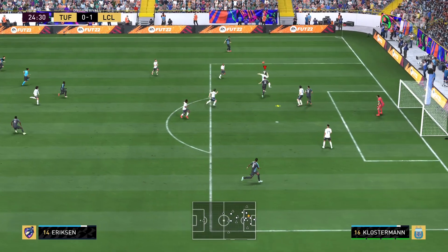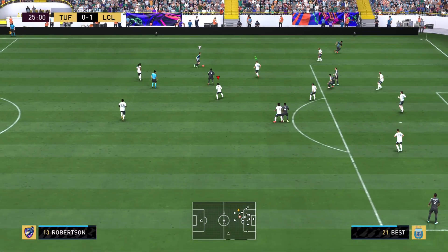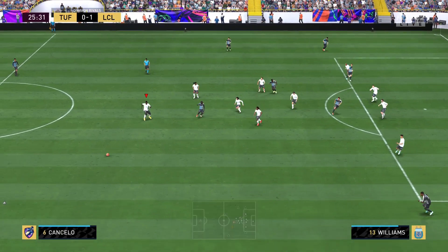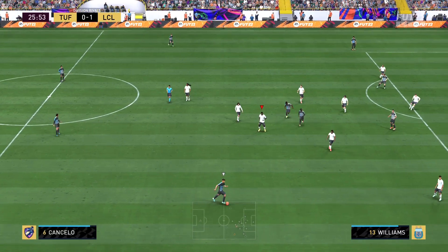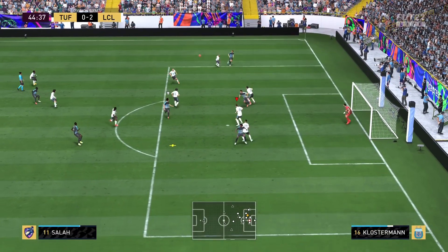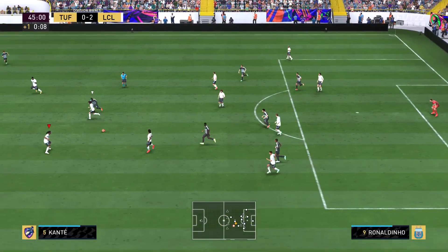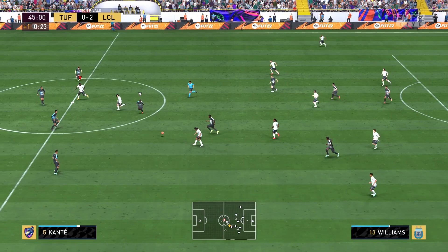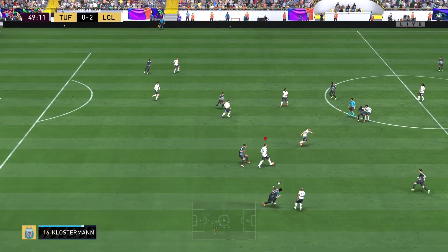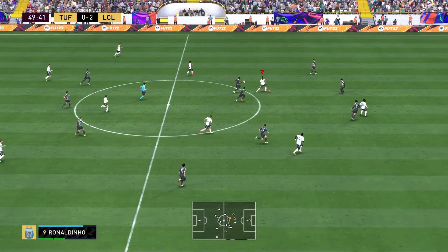Look at the coverage and great positioning right there. I was just trying to get the ball away off the header — not really a pass — but great coverage. Threat is over. Klostermann is incredible defending. I over-committed with Roberto Carlos to see if he would get that interception, and he definitely did.